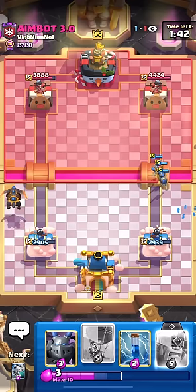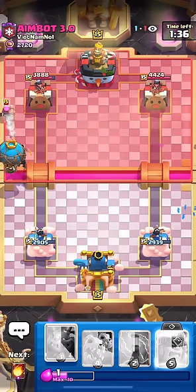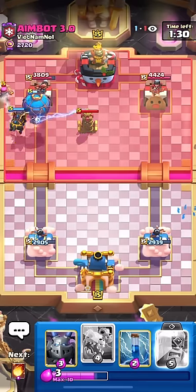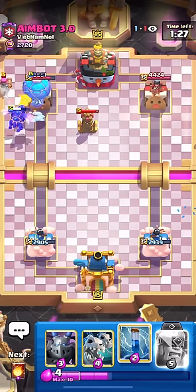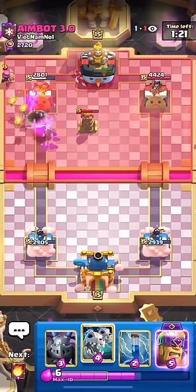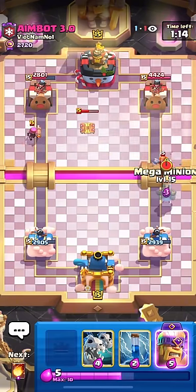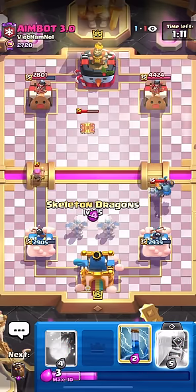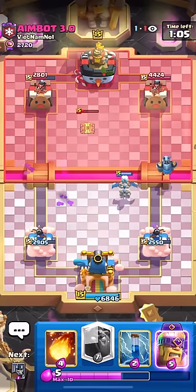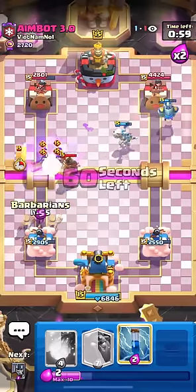If we had a Tombstone there he would have just pre-Logged it — the Tombstone would have been killed by the Log, which would have been embarrassing. I let him get the Tesla down, but since we took no damage from the Hog it's not a big deal. We activate the King Tower — that's what the Guards bring to the table, plays like that. Guards provide a nice boost especially versus Hog Rider with EQ.